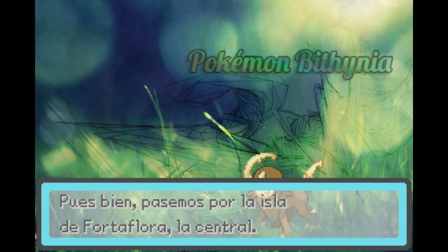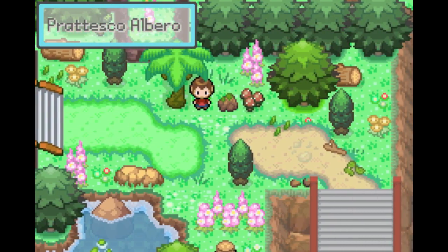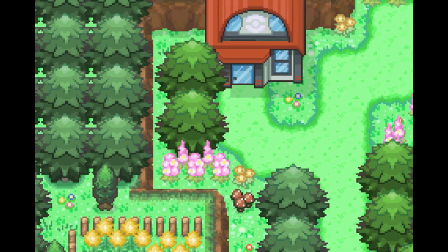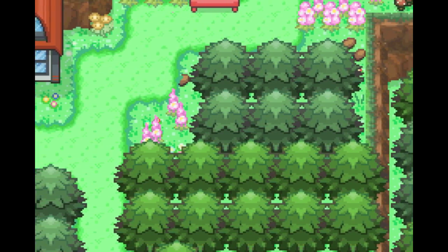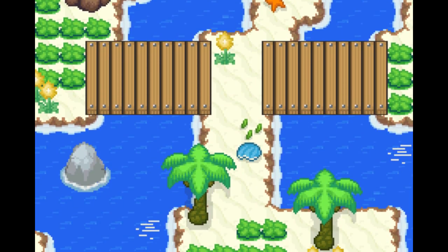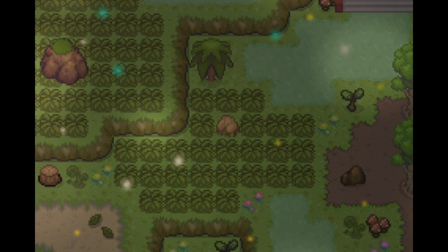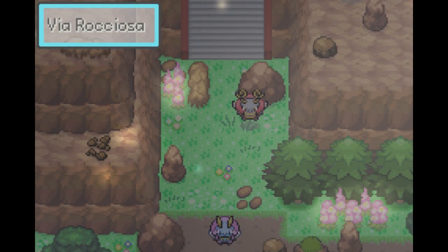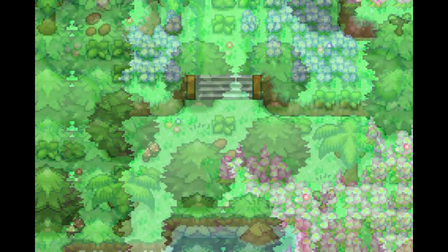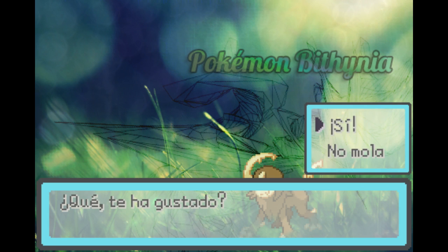Let's go through the island of Fortiflora, the central island. I don't understand why they're spoiling it for me right at the start. There's a Delta Island or something like that. This looks pretty neat, and we've got overworld sprites of Pokemon as well — that's actually pretty awesome. I really like how this game is looking so far. I don't know how it plays yet, so I'm not really going to comment on that.